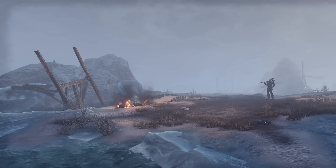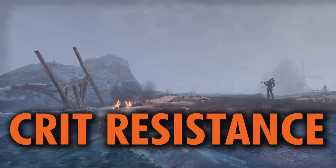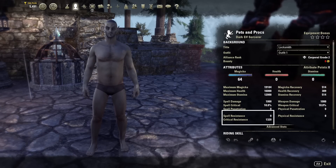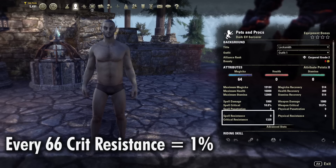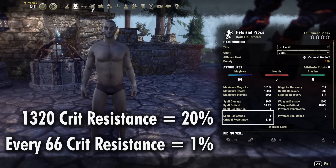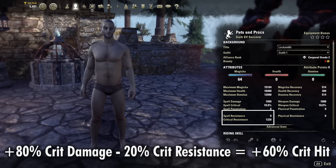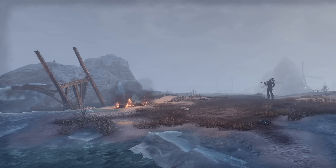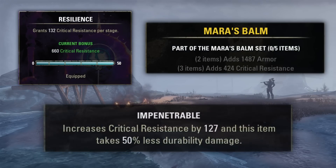Moving on to the third part of the Crit Trio, we have Crit Resistance. This is only relevant for PvP, as enemies in PvE cannot critically strike, so there's no need to add any crit resistance to your build for PvE content. Everyone starts with 1,320 Crit Resistance as a base, and again this is based around characters treated as level 66, so every 66 Crit Resistance will equal 1%. Dividing 1,320 by 66 gives us 20% Crit Resistance to start. The system is pretty straightforward, and there are other ways to build into this as well, such as the 10% node in the Champion Points, certain gear set bonuses and buffs, and the gear trait Impenetrable.